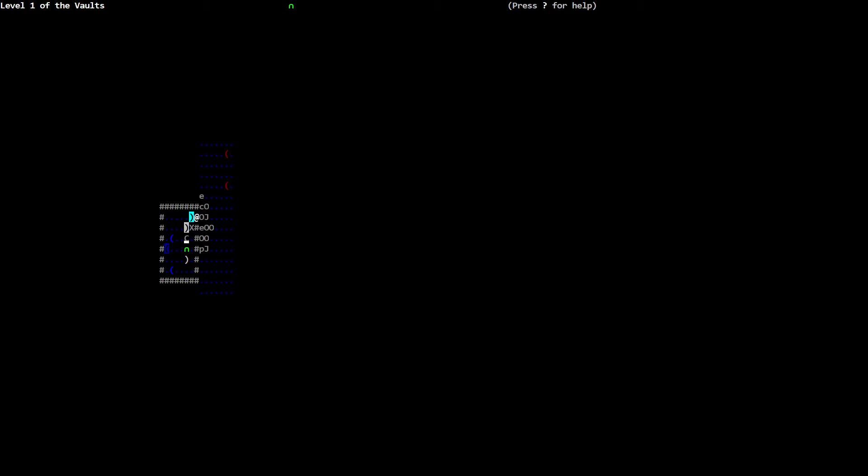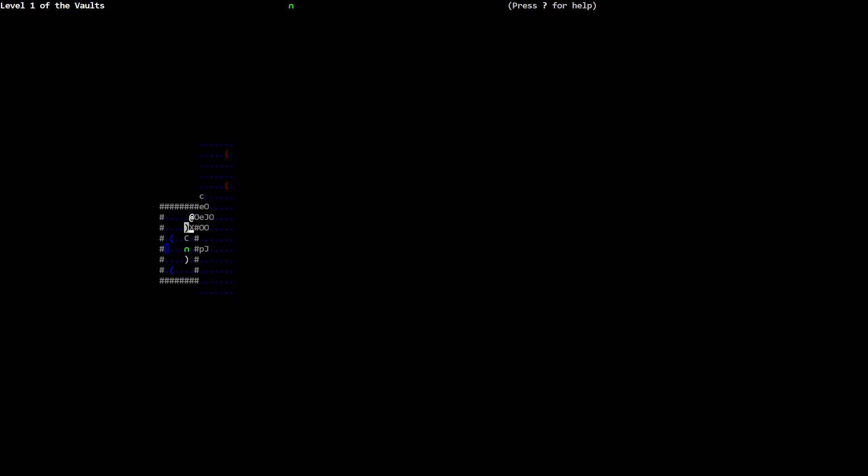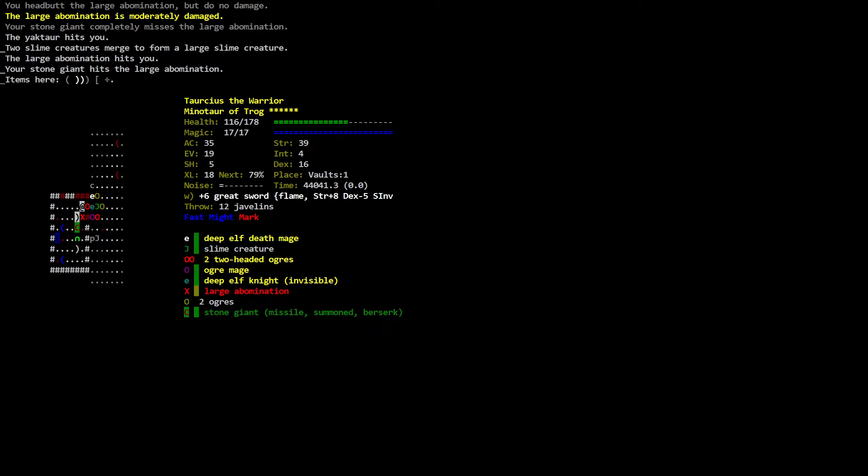I think it's time to start thinking about making a retreat. Where are the stairs? Or the gateway — right here. Your stone giant hits the large abomination but misses it closely. The yaktor hits you. Two slime creatures merge. The large abomination hits you. Your stone giant hits the large abomination. Health: 116 out of 178. Level one of the Vault's intersection. They're all in a line right here — a bunch of these things.